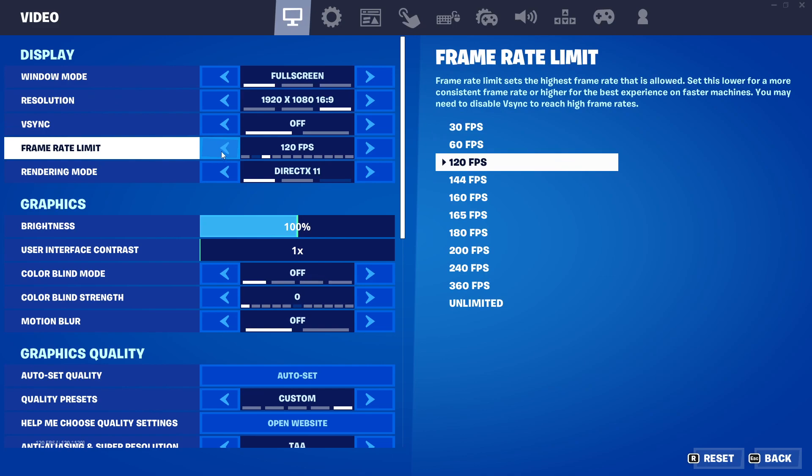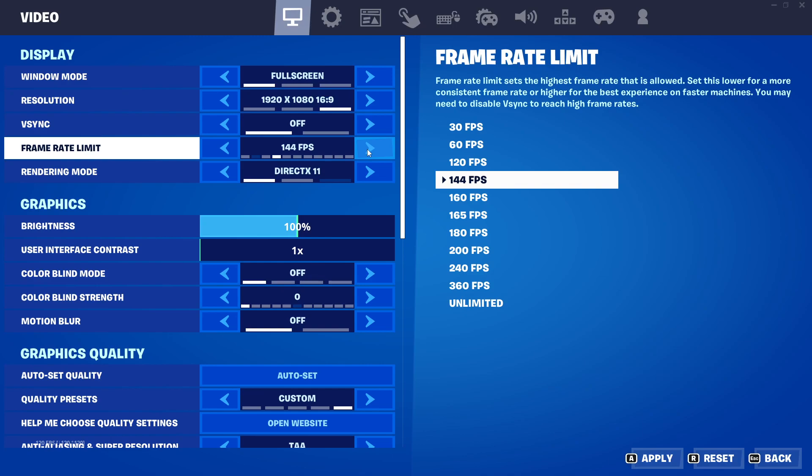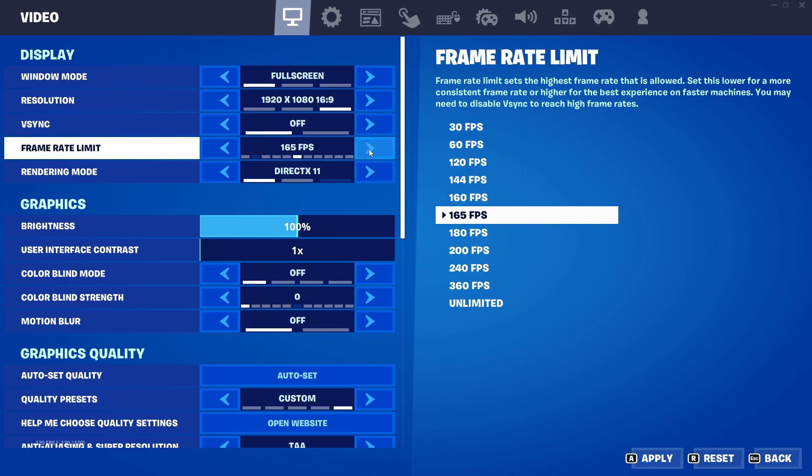Frame rate limit — keep it one option above the refresh rate you're working with. So if your screen refresh rate is 120, put it at 144. If it's 144, put it at 160. If it's 160, put it at 165, and so on like that.